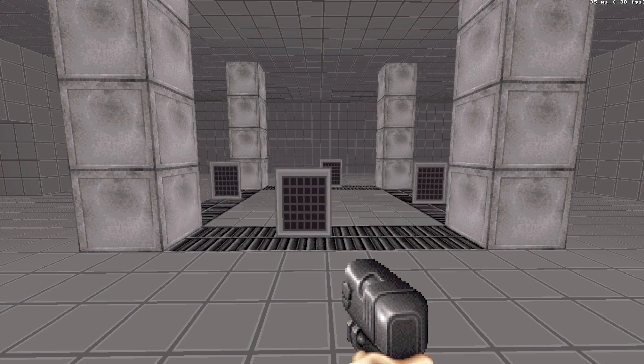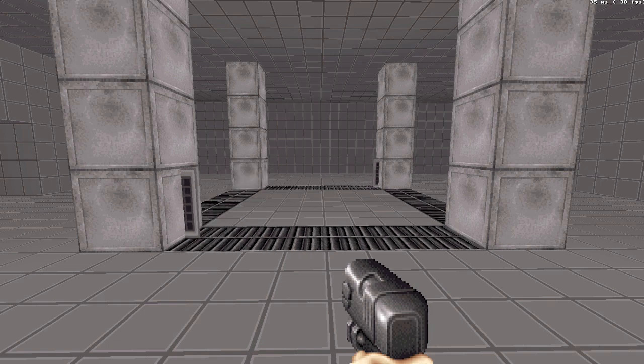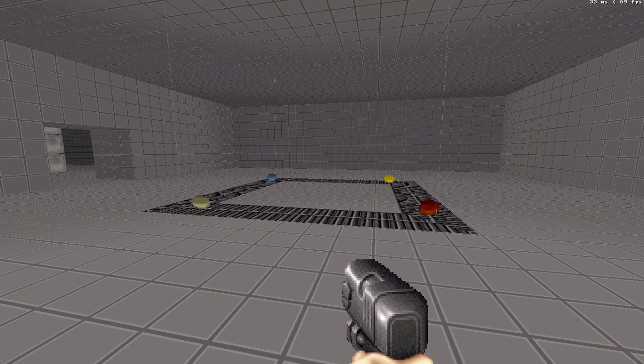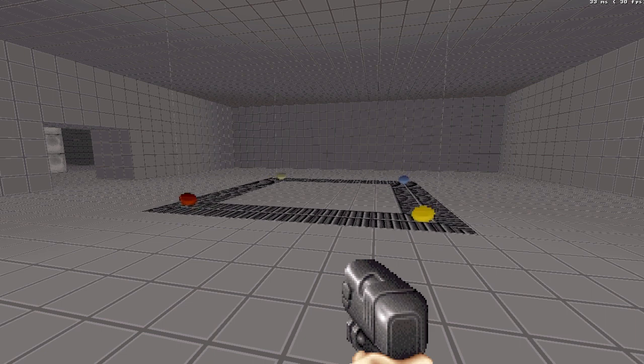That's solved that problem. The only issue is you can't really hide the fact it's a white wall without having to be a little creative, which I haven't done here, but you can generally think of something. In fact, as we know the sprites are going to be dead centre on the belt, we can make those white walls extremely small, to the point that they're almost invisible. This isn't the best way of doing it necessarily, but if you absolutely had to, it's possible.